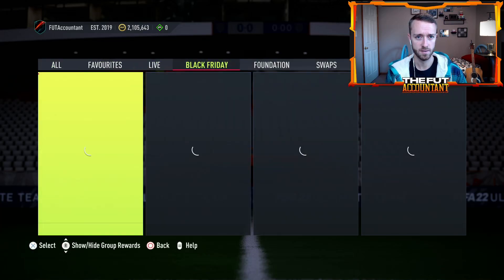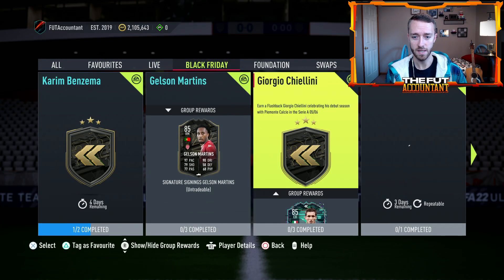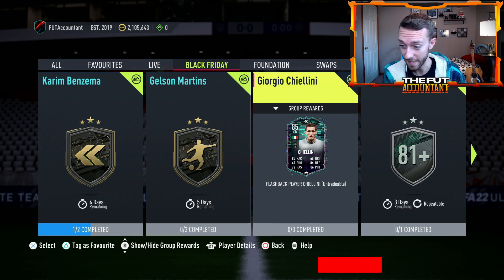What's in SBCs? Benzema, Chiellini. Look at that dynamic image — Chiellini with hair and 80 pace.